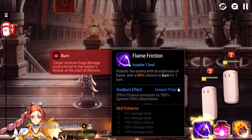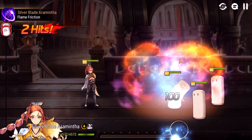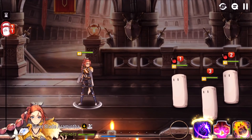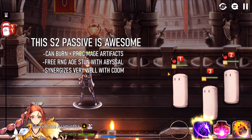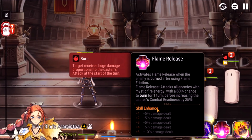So skills — how does she work? Her S1 is very basic, just a regular single target attack. At max mola it has a 75% chance to burn the target, and if you soul burn it, it has a 100% chance and it ignores effect resist, so you're going to burn them 100% no matter how much effect resist they have. That move itself is pretty basic, but her S2 can activate on S1. If the enemy is burned after using the S1 — and it counts if the burn lands from the S1, it doesn't have to be there beforehand — then she uses Flame Release, which attacks all enemies with a 60% chance to also apply a burn before increasing her combat readiness by 25%.